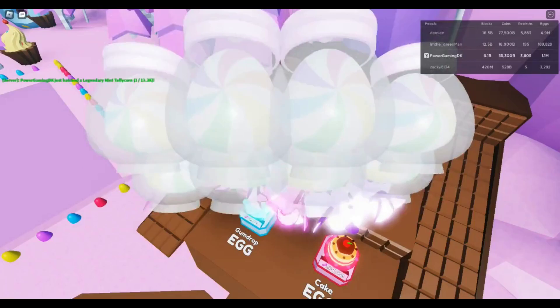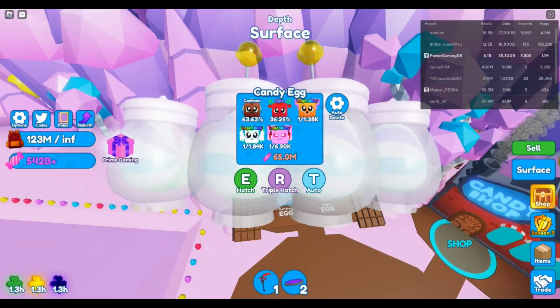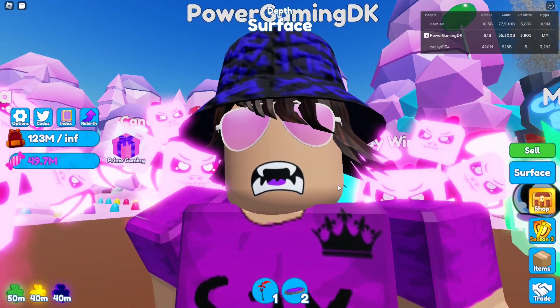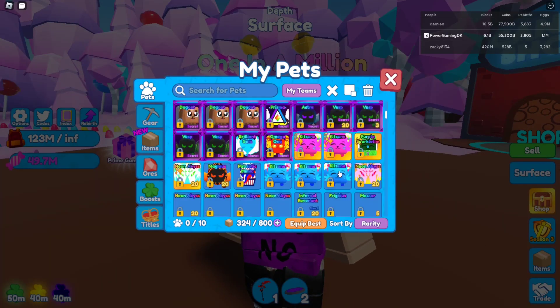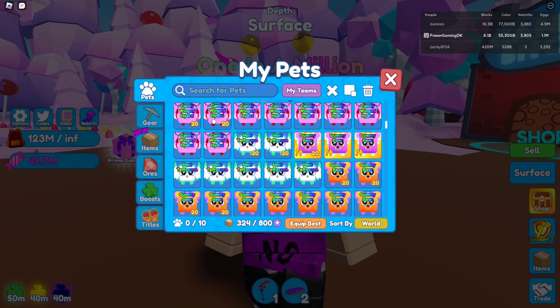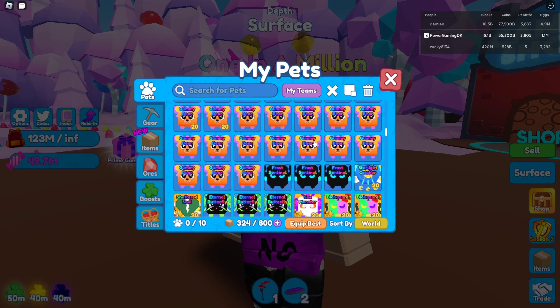One eternity later — you can see some of the pets I got already. Nine candy winged hydras, they're pretty cool. We're gonna make a shiny one and check the stats. I might max one, not so sure yet. I hatched nine candy winged hydras — all in one trillion candy — seven mint taffy corns, three shiny gummy bears, or actually two shinies because one I crafted last video.